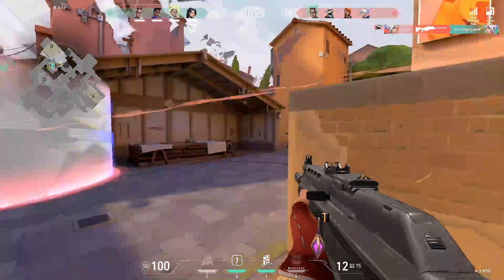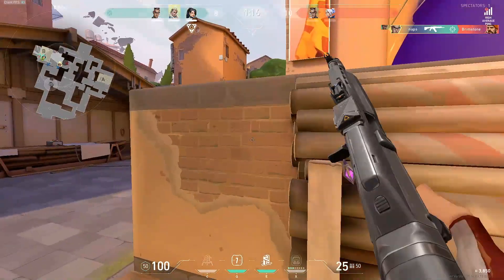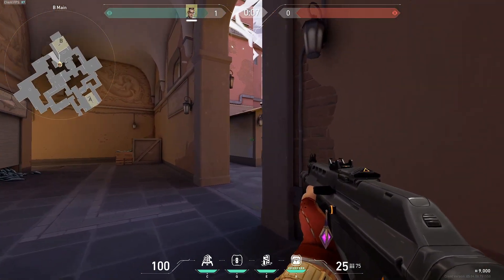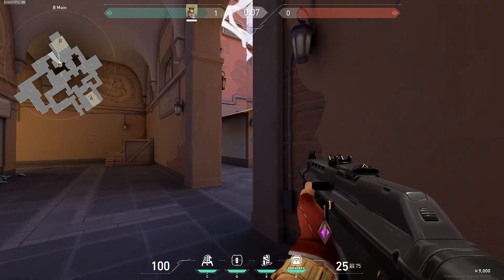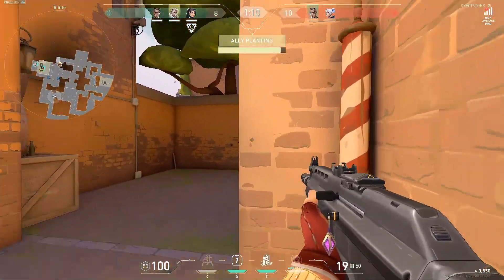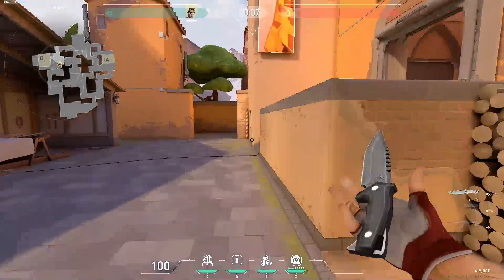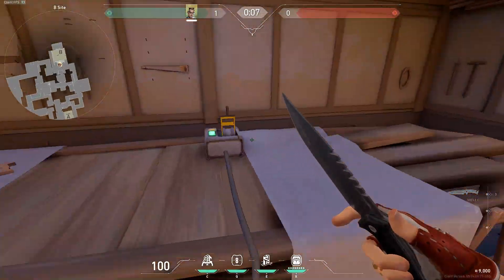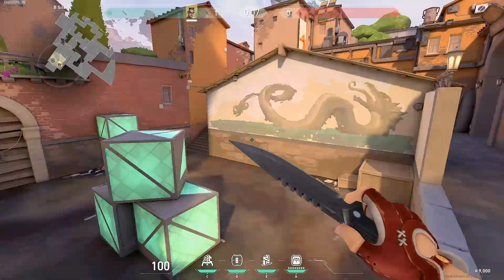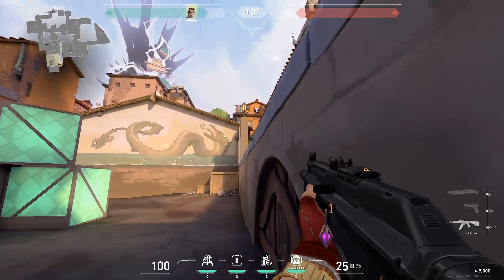Those are the things I did right: I cleared logs, I traded Astra, and I pushed the opper getting a free pick. Now the best thing for me to do was to fall back into site, or play B main to watch flank and get a good timing on people trying to retake. What I did instead was push thinking I could get maybe one more extra pick, but I died because my crosshair placement was horrible. My team ended up losing, and this all could have been avoided if I simply played with my team. Instead, I overextended.